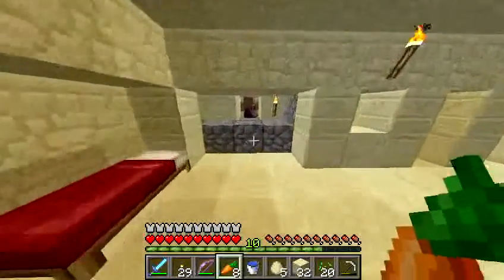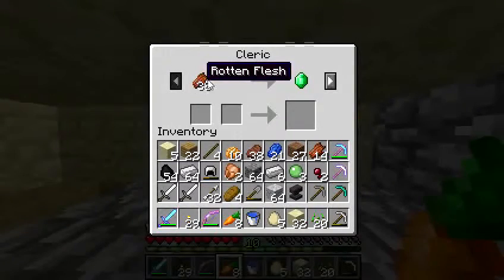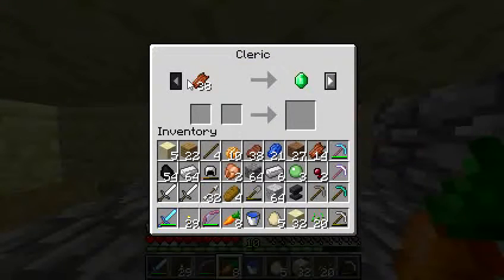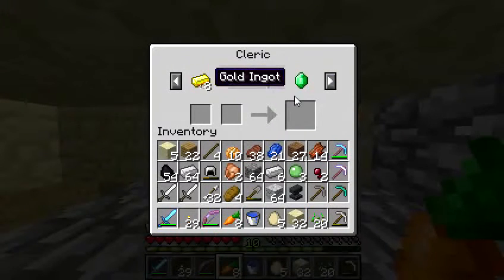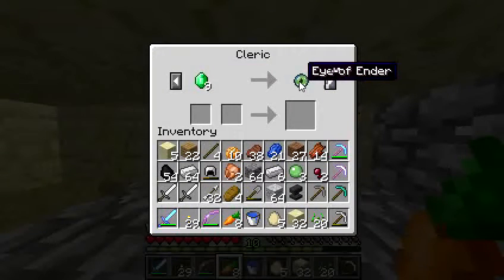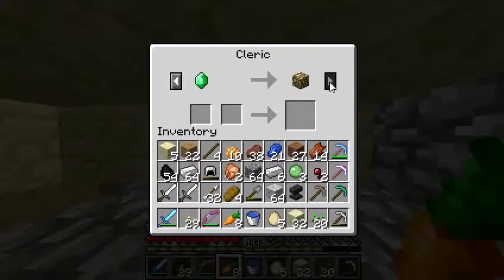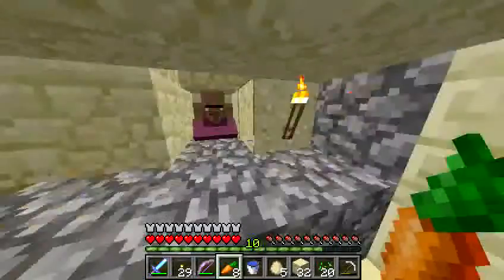We have a number of different villagers here. This one will trade rotten flesh for emeralds — or gold for emeralds. If you give him an emerald, he'll give you four redstone, some lapis, nine for an eye of ender. I've already bought two of those from him.